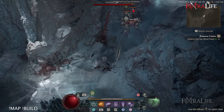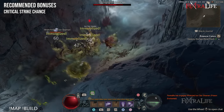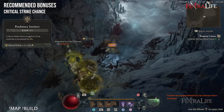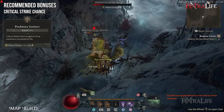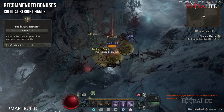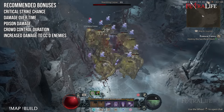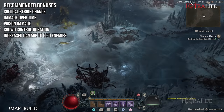Bonuses to look out for include critical strike chance, which is really important for this build because of Stormclaw's Aspect. You should also get Predatory Instinct, which increases your critical strike chance by 3% per point for close-range enemies — that's 9% total on top of whatever else you have. Damage over time, poison damage, crowd control duration, and damage to crowd-controlled enemies are all good stats to look for on your gear.